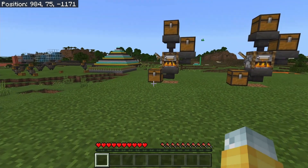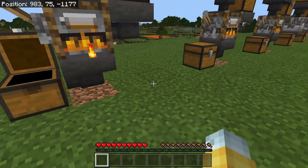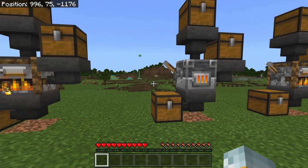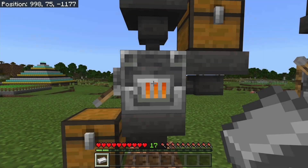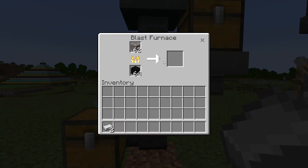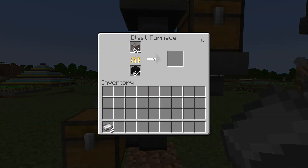Let that bottom chest fill at least a little bit before you start collecting. Do not collect from the hopper — collect from the actual furnace, smoker, or blast furnace. All you got to do is flick the lever down, collect those items from the slot inside the furnace or smoker, and as you can see the level of XP is going up the more you let that bottom chest fill.